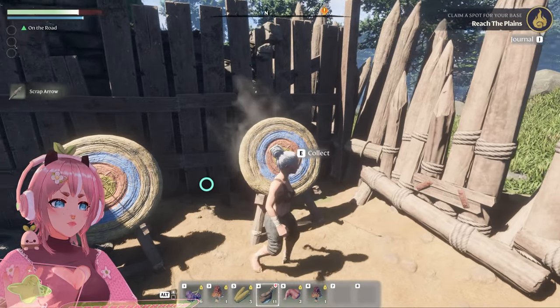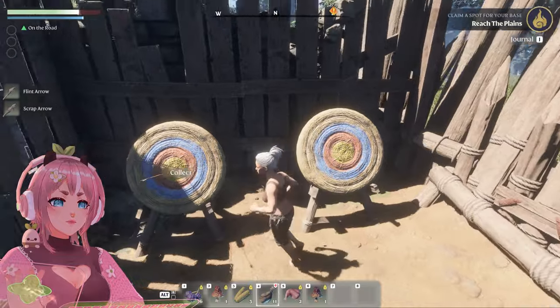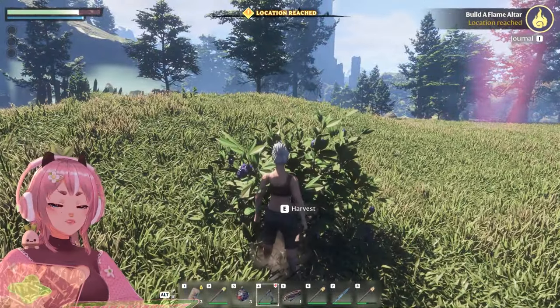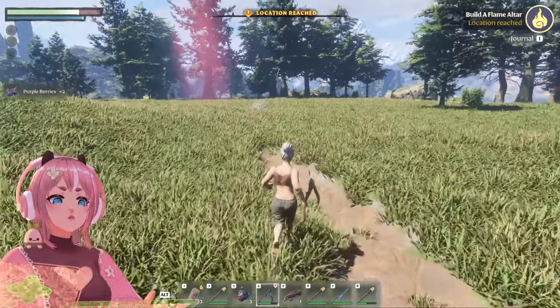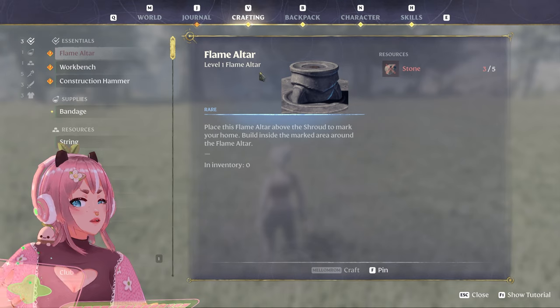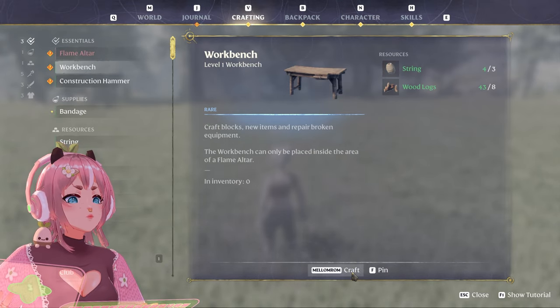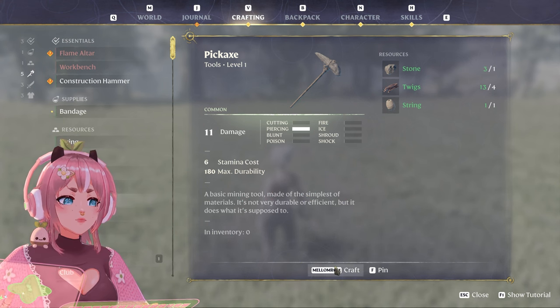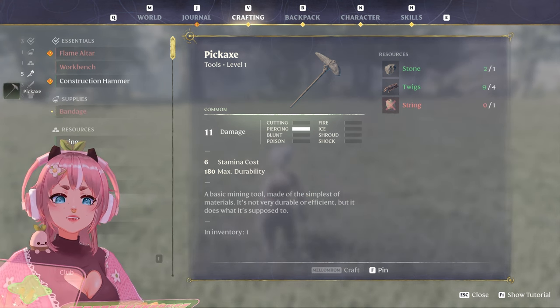Arrows. Yes. Let's collect these. Perfect. And here we are. Let's grab these. Location reached. Build a flame altar. Crafting. Stone. Can I craft this one already? Yeah. Pickaxe. Yes. Let's craft this one so I can get more stone.